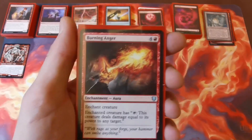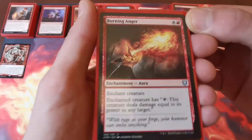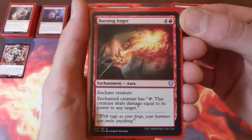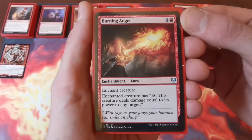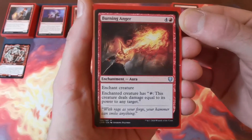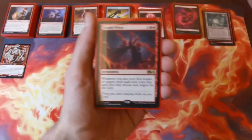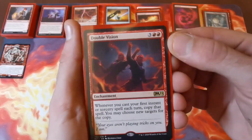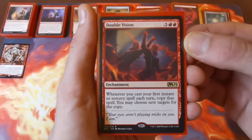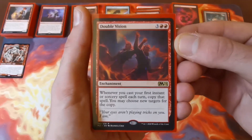Burning Anger — pulled this one years ago when it was a rare and I finally found a use for it. It's four and a red to cast, enchant creature. You can tap the enchanted creature to deal damage equal to its power to any target, which ties in with Toralf really nicely. It lets you ping off creatures your opponents refuse to block with. Then Double Vision — three and two red — whenever you cast your first instant or sorcery spell each turn you can copy it and choose new targets. Speaks for itself.